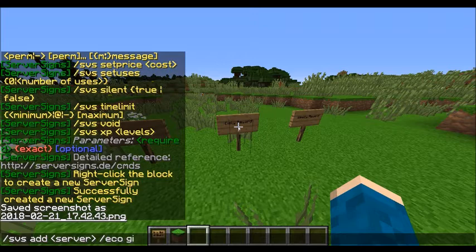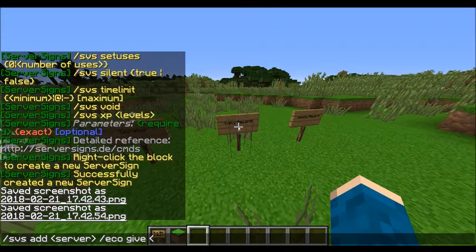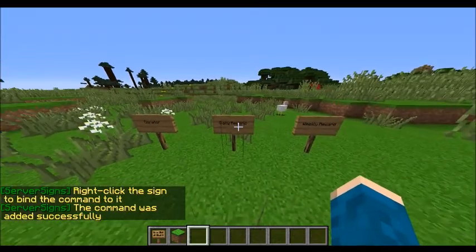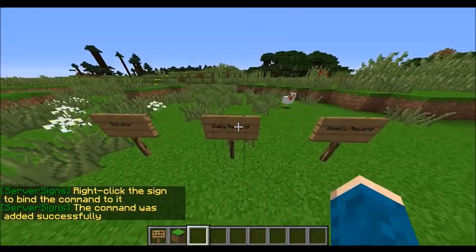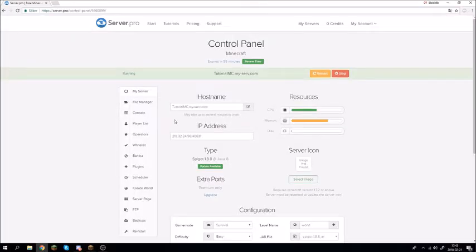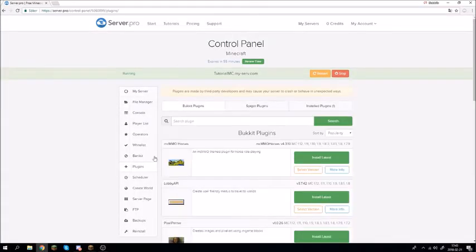Use slash sws add, then type slash eco give, with the player name as a placeholder and 200 as the amount. However, this won't work yet — you need to install an additional plugin for that.